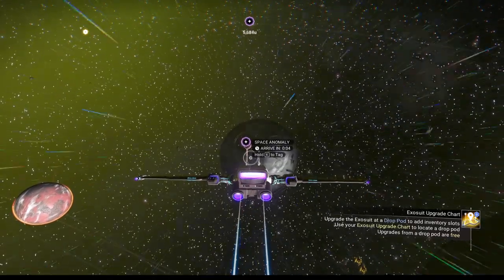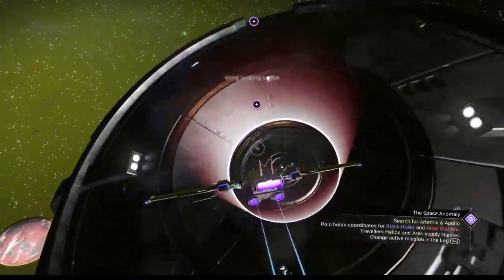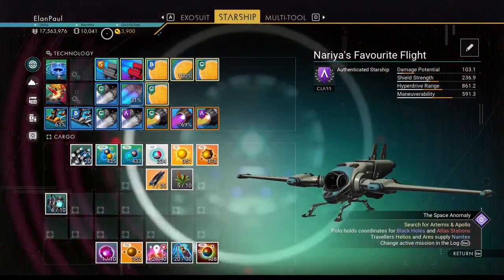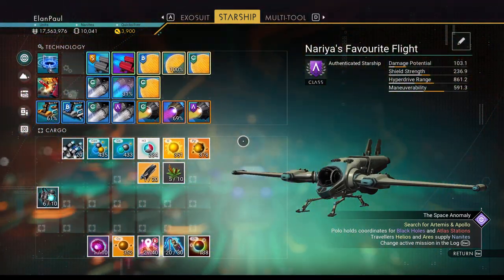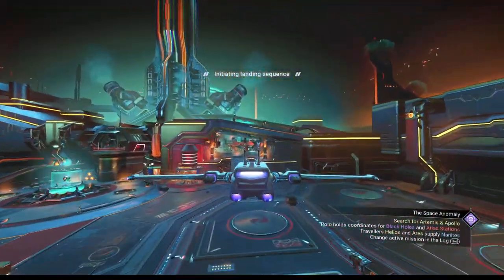Let's pull in the anomaly and take a look to see what our mission is for the weekend. As you can see I don't have a lot — 17 million units, 10,000 nanites, 3,900 quicksilver — because I did one of the anomaly missions on my tertiary save, so yeah, let's see how this goes.